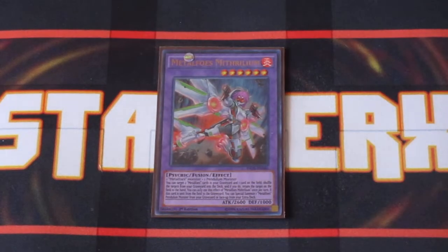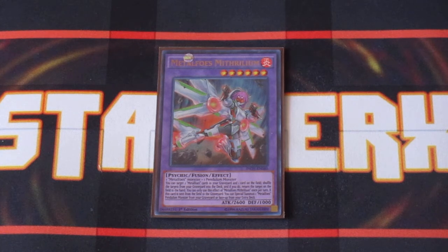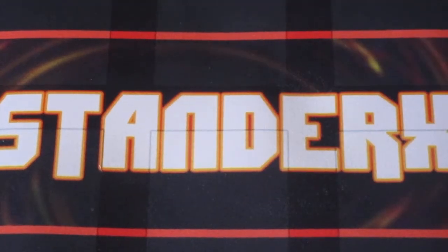For the extra deck, one copy of Metal Foes Mithrilium. This card is pretty awesome — it allows you to recycle cards from your graveyard back into your deck and bounce cards off your opponent's field as well, so great field control presence. We only really need one copy of this card in the deck, but when you get it on the field, it's going to allow you to do a lot more things.